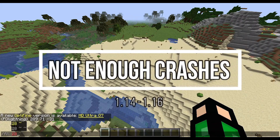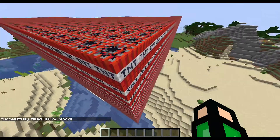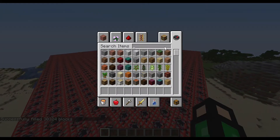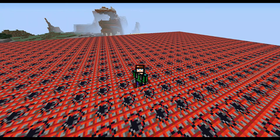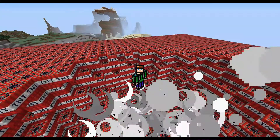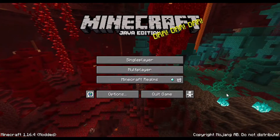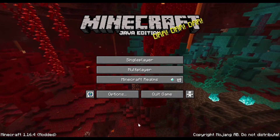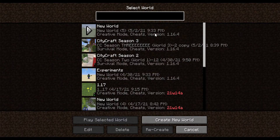Not Enough Crashes is another quality of life mod, and as you can probably guess, it has something to do with game crashes. This mod prevents your Minecraft from shutting down completely when, let's say, you accidentally blew up a thousand TNTs at the same time. Instead, it exits you from the world you were in previously and puts you back to the title screen, which allows you to keep playing without the need of restarting your game.